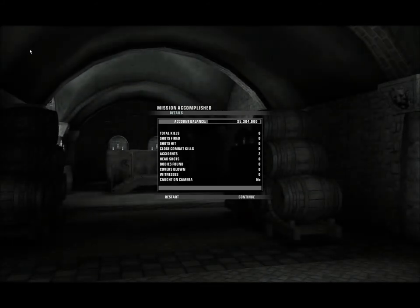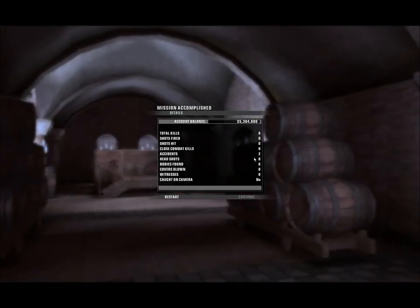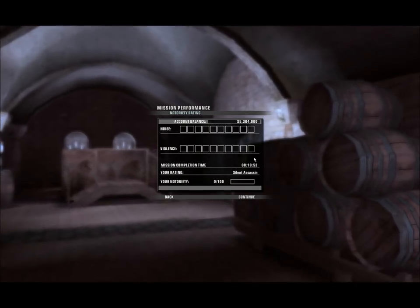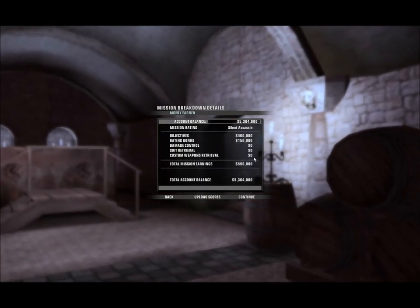As you can see, zero zero zero and two accidents — silent assassin rating. That is how you do that first mission. Thanks for listening, this is Vintendo signing off.